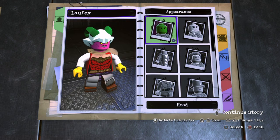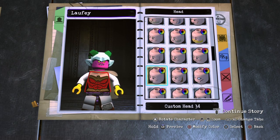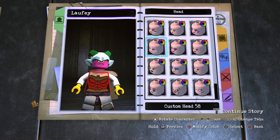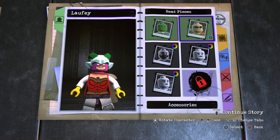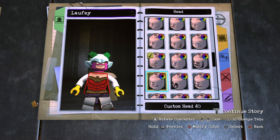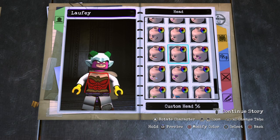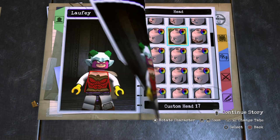Go to Appearance, Head, Head, and then Head again. Choose Custom Head. Will it work? Yes, it will. Okay, choose Custom Head 37.